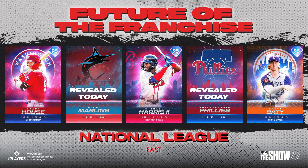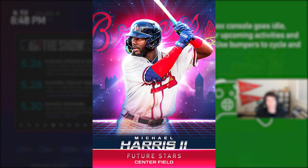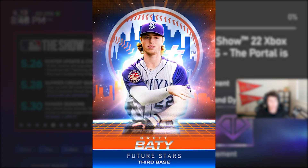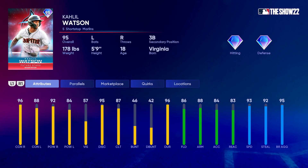For the NL East: the Nationals have Brady House, a shortstop; the Braves have Michael Harris II, a center fielder — loving the lefty swing; the Mets have Brett Baty, one of the names I actually recognize from future stars coverage. From the Marlins, attributes for Khalil Watson: 96/88 contact, 92/84 power, 93 speed, diamond defense, plays shortstop and third base with a really good arm. He might take Jazz Chisholm's future star spot from last year.